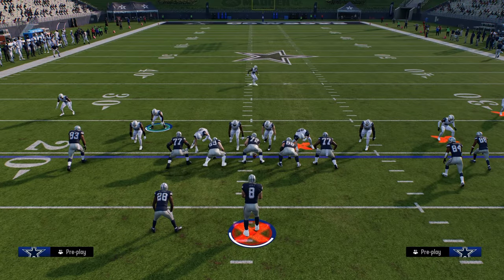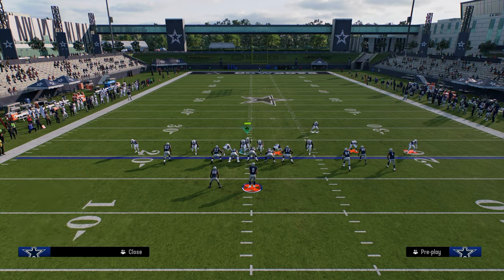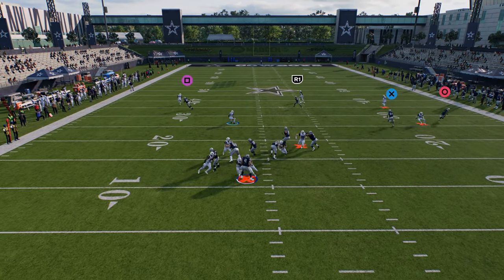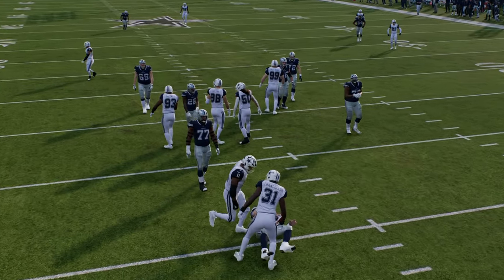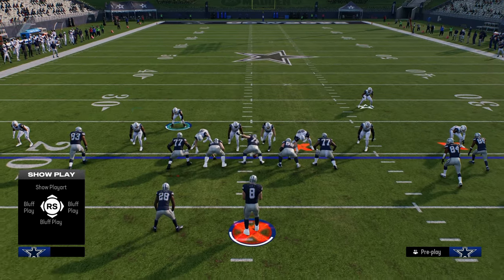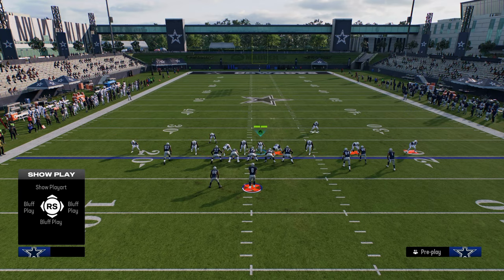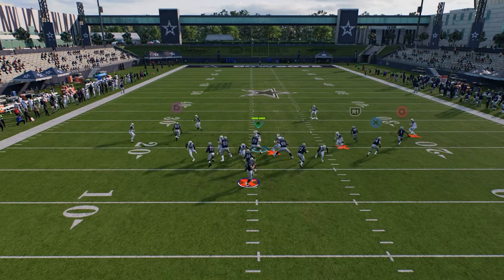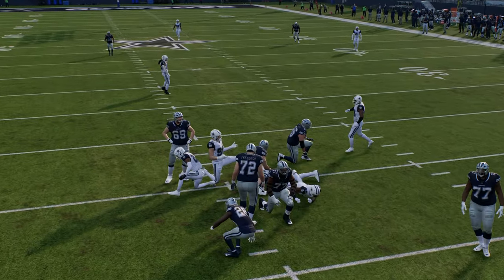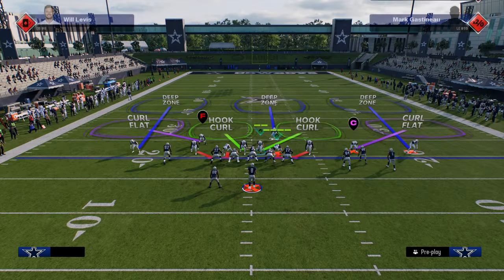The other thing I want to show is the send six. There are a couple ways to send six from this. One way is to just blitz the linebackers — it's going to come in against a blocked running back, which is a really good way to send six. However, it does require that you user the safety. If you don't want to user the safety, you can user this and send the slot corner, which will come in free on a send six — we're just trying to force them to respect that we can send six at any point.